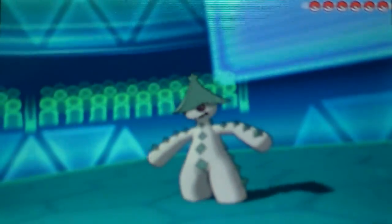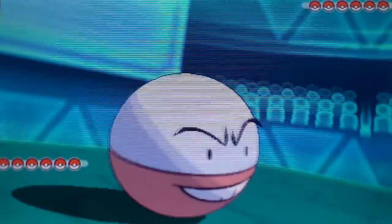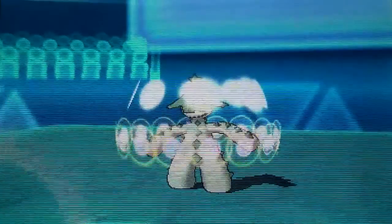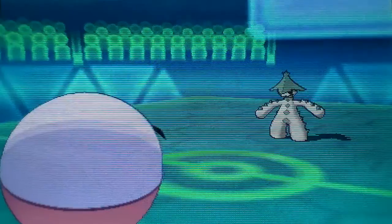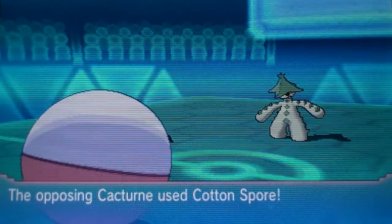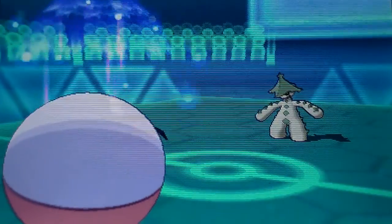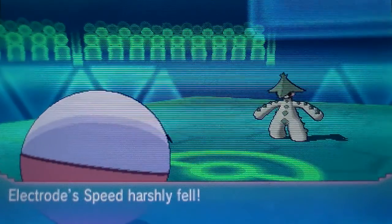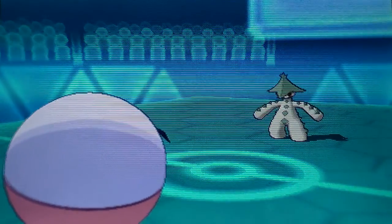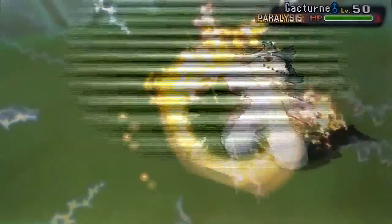He leads with a Cacturne, and I'm gonna go with my Electrode because I always like to get that Thunder Wave. I go for Thunder Wave as per usual, and he's gonna get Paralyzed, which is exactly what I want. He goes for Cotton Spore — he knows I want to use Electro Ball — so I ain't having none of that. But I get the Parahax, he gets Paralyzed, and it goes straight for Volt Switch, so I ain't having none of that with my lower speed.